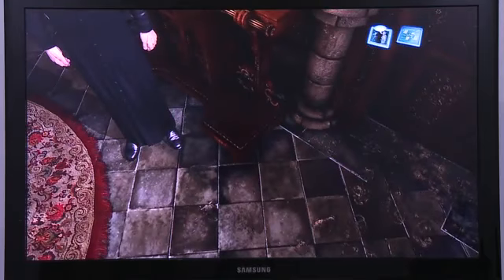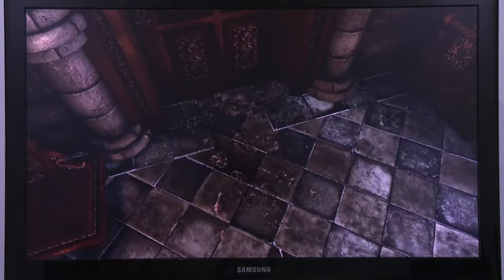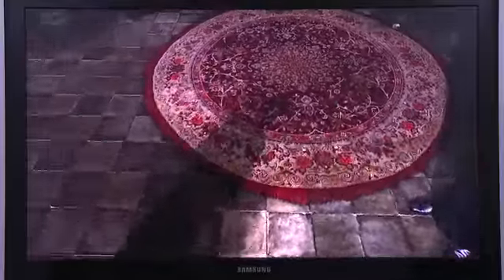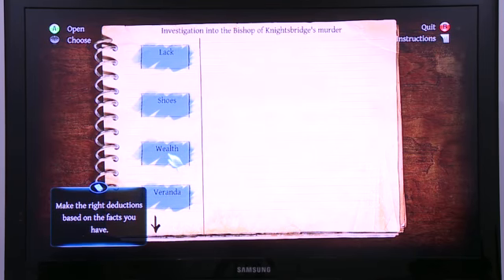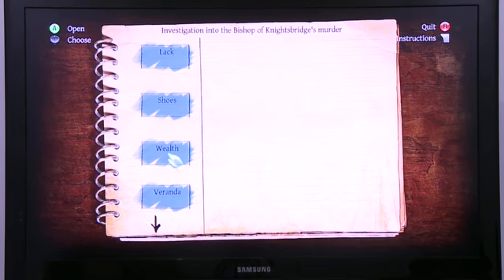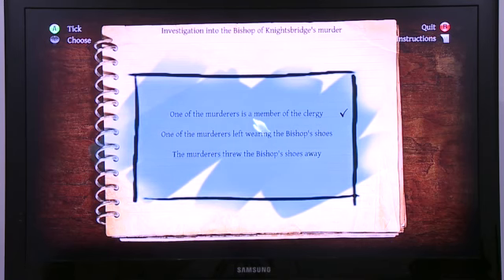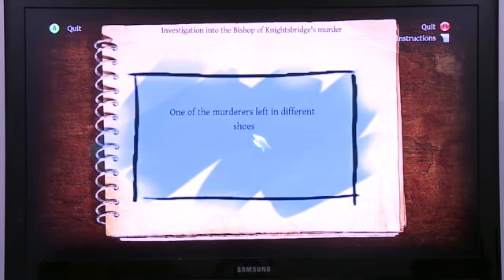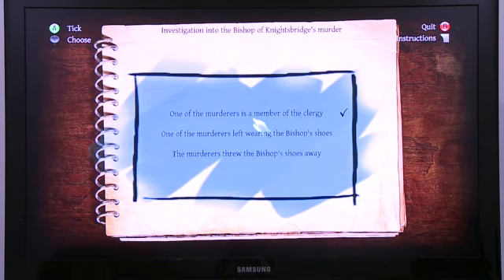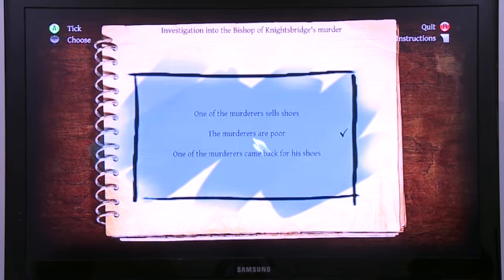There are around 60 puzzles in this game. They can be sorted into detective puzzles like the one with the prints, brain puzzles, and deduction puzzles. On the deduction board, we have all the clues concentrated in one place and we analyze each one, combining and linking them together to find leads helpful to the investigation. We know the bishop's shoes are missing and that one of the murderers left in different shoes — combining these facts leads us to the idea that he left wearing the bishop's shoes, which in turn tells us the murderers are poor.